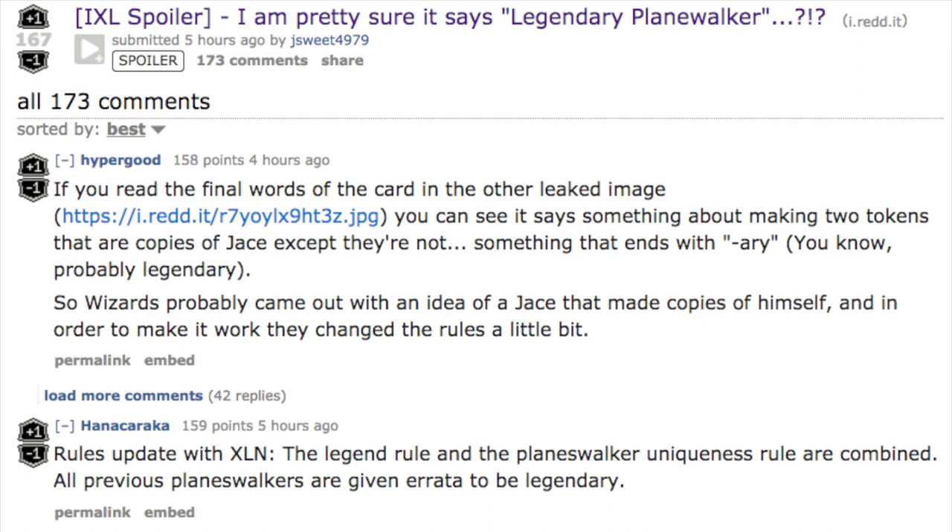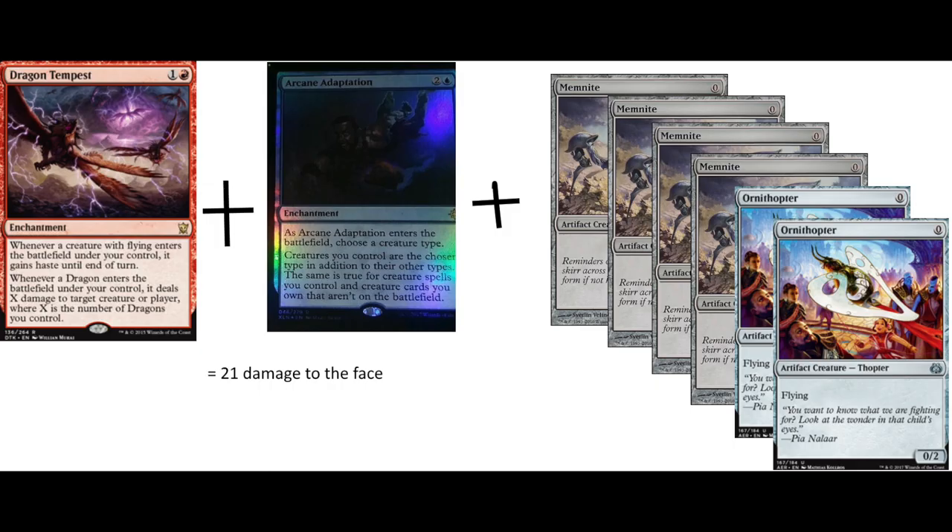As with all spoiled cards we'll always see some combo, and this is the worst combo I've seen but it does work. Dragon Tempest is a card from Dragons of Tarkir - one and a red - whenever a dragon enters the battlefield under your control it deals X damage to target creature or player, where X is the number of dragons you control. Arcane Adaptation costs two and a blue: enter the battlefield, choose a creature type, and creatures you control become that chosen type.